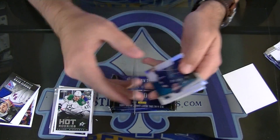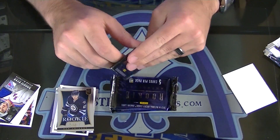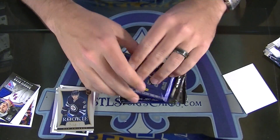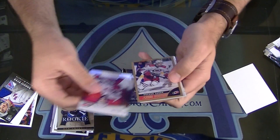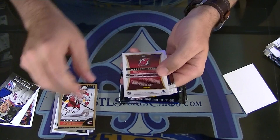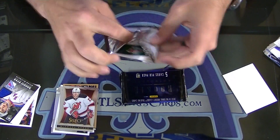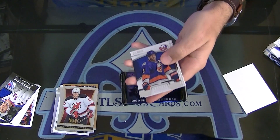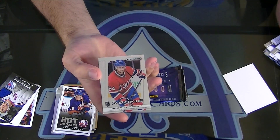Nachishkin Hot Rookie. And that Chariot Guy. Select — this one might be fat, I'll save it. There's so many different thicknesses to Anthology packs, it's hard to tell sometimes. Gerby Gold. And Michael Ryder, Select Update Base. Strom Hot Rookie. And Pattern Prism Rookie.